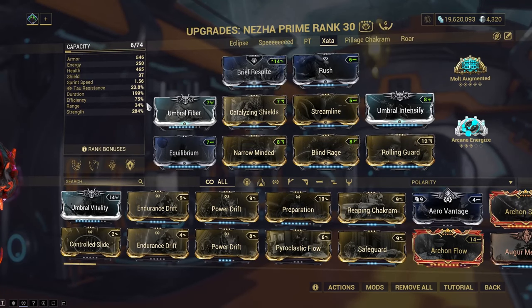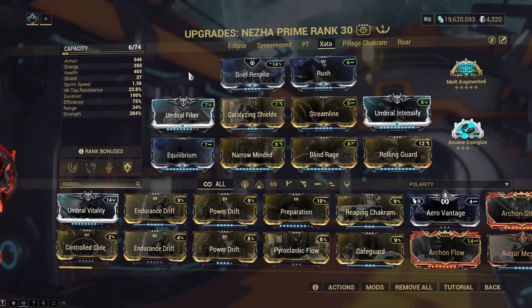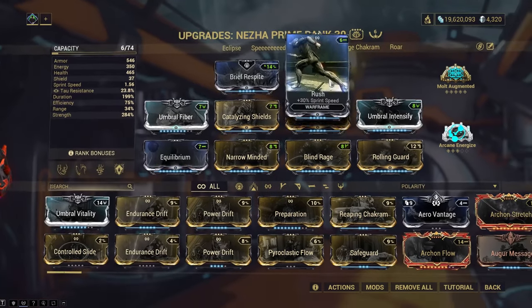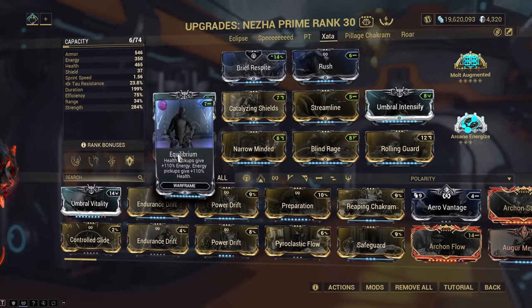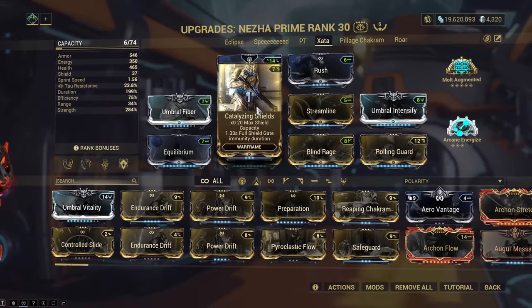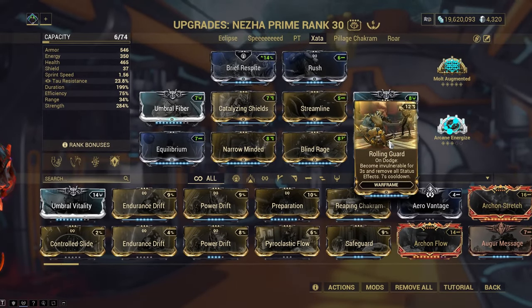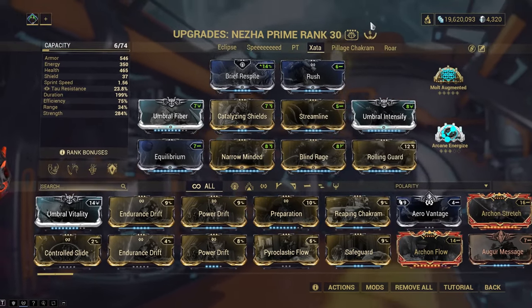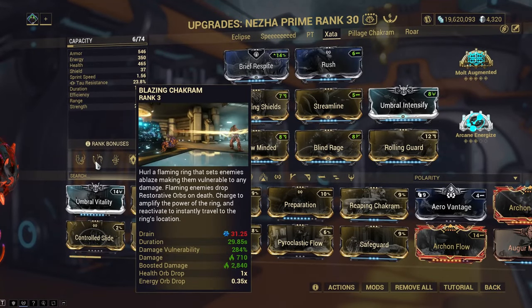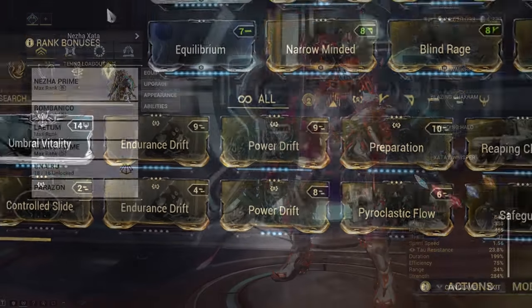Prioritize strength and duration. Ignore range because it's not really doing anything in this build, and keep efficiency at 75 for the sake of not randomly running out of energy and dying to high level enemies. We have Flamewalker and Rush for going fast, Fiber for survivability — it boosts our third ability's shield. Equilibrium for better sustain, and the Brief Respite plus Catalyzing Shields combo for old school shield gating. On top of all that, we have Vigilante Guard making us literally invincible. Molt Augmented for more strength and Arcane Energize for even more sustain. And lastly for damage, we have Nezha's second ability giving us an insane damage multiplier and our subsumed ability, Xata's Whisper, which will pair incredibly well with our secondary weapon.